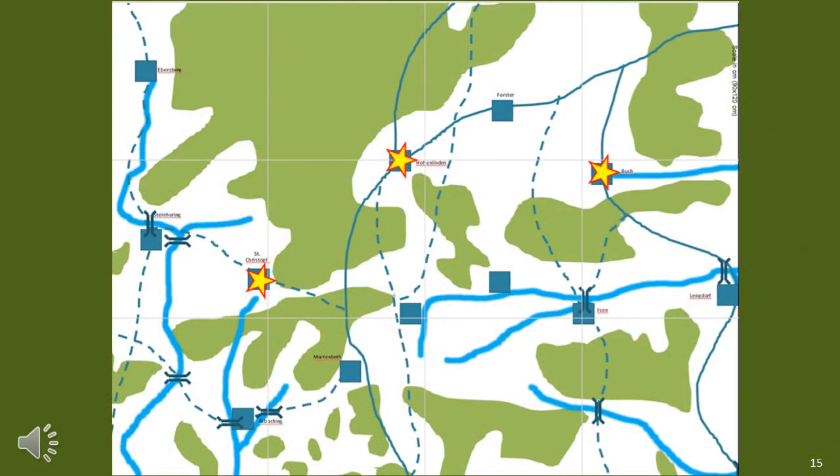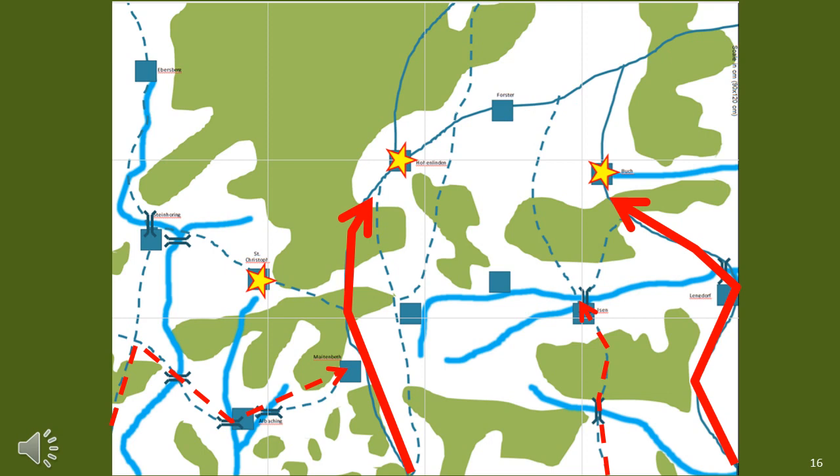Let's start with Hohenlinden, 3rd December 1800. This was a battle fought between the French and Austrians, with the French being victorious. The battlefield was about 12 kilometres wide, as you can see on this map. Historically, the Austrians approached in four columns — the strongest one in the centre, the next strongest on the Austrian right flank. There are four roads entering the playing area from the Austrian player's edge, and each has an Austrian column advancing along it.